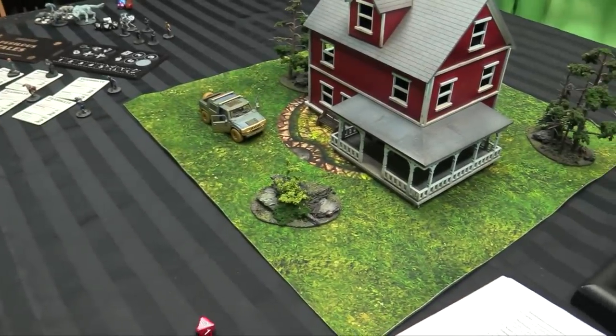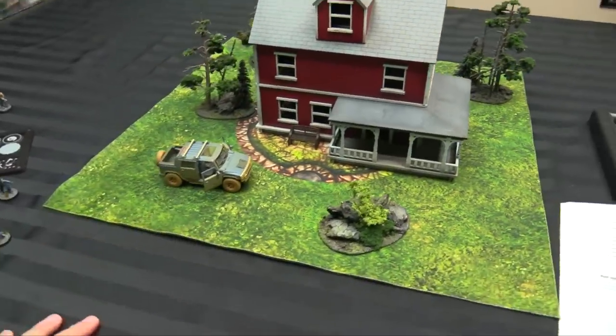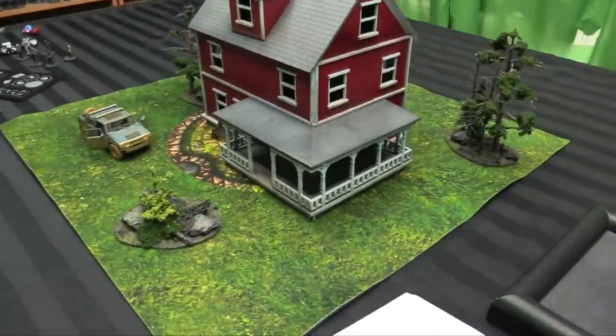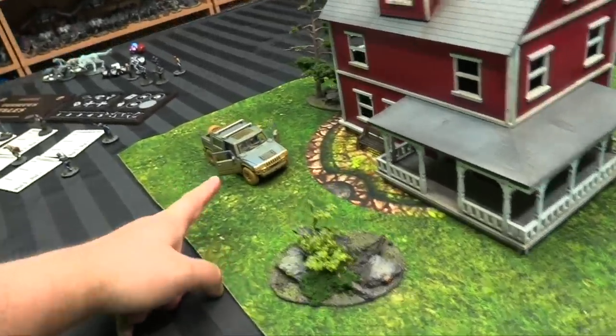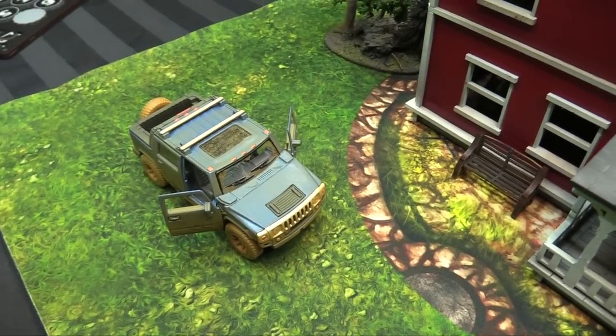We've got our play area set up — still a 24 by 24 inch, two-foot play area. This time around we're going with an abandoned farmhouse, dog soldier style, because we're doing werewolves. Anyone wanting to know where I got the sweet distressed Humvees — I think they're H3s — I got them at Canadian Tire. They are Kinsmart 2005 Hummer H2 SUT made under license.